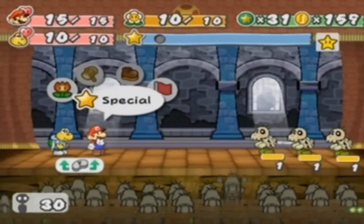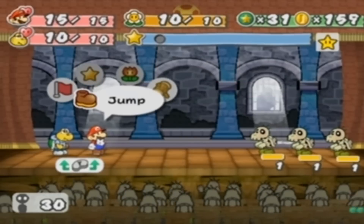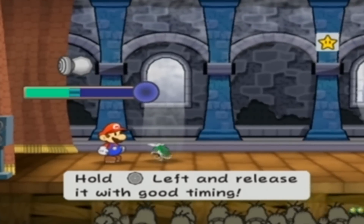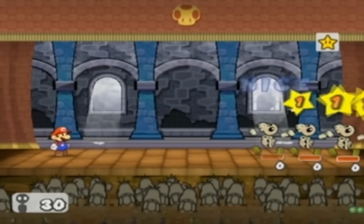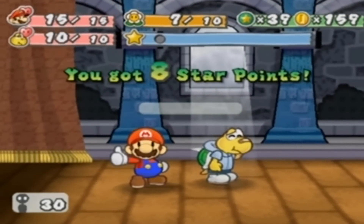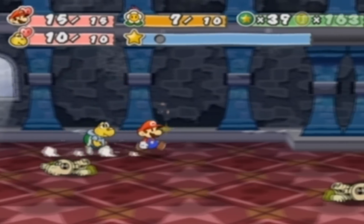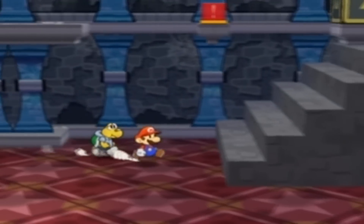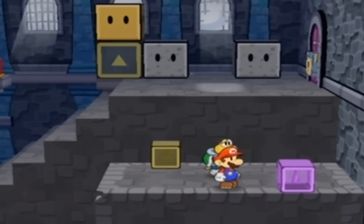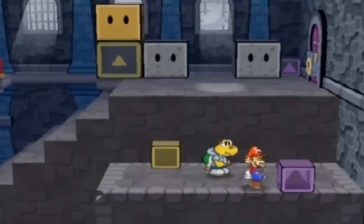That's such a weird sound when they stand up. Power Shell them, I guess - use up all the FP I've got. I have that one whistler in the audience. 8 star points. And now we've come to our first puzzle in a sense. You see these two switches? They correlate with the big switches up there. This one's glowing, meaning it must be up - hit it and it comes down.